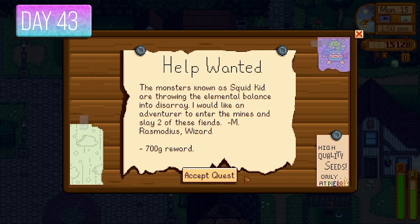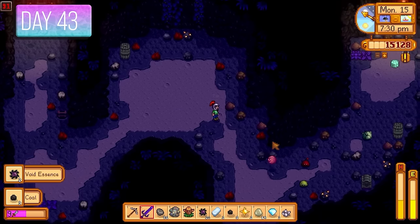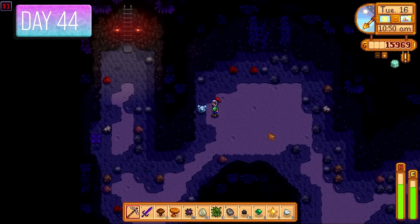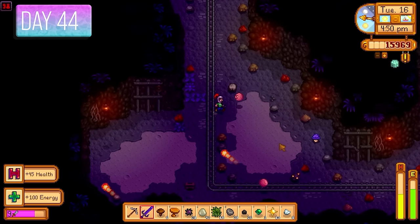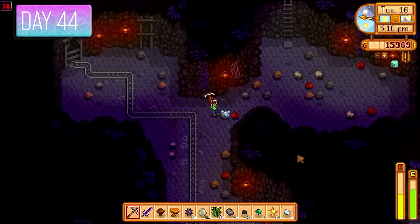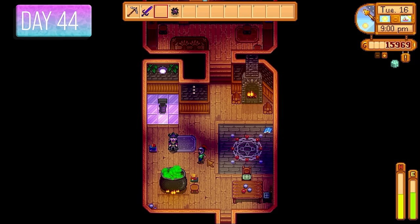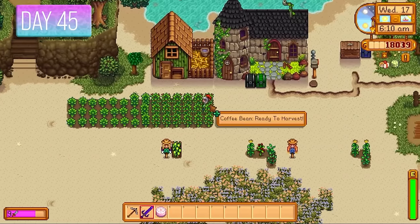Squid kids can be super rare or common depending on luck. In the mines I got even more diamonds — the reason they keep showing up is the game knows I can't sell them for much, but it doesn't know I can forge them into rings. I set up one tree each for oak resin, pine tar, and maple syrup with tappers. Spoke to the wizard and got 700 gold for killing those squid kids.